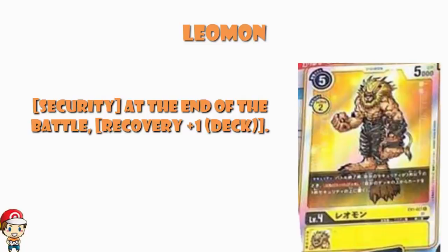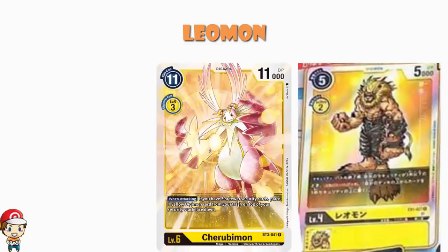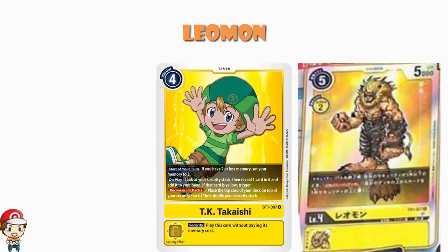Yellow, far more than other colors, actually has the possibility of stacking security. Cherubimon comes to mind — if you have three or fewer security cards, you place one yellow Digimon from your trash on top of your security stack face down, and you get to choose which card it is. So as long as Leomon's in your trash, you can use Cherubimon to put it back and guarantee that this security skill will activate. These yellow decks tend to be playing TK Takashi: when you play it you look at your security, choose a card, put it into your hand, and if it's yellow you trigger Recovery 1.